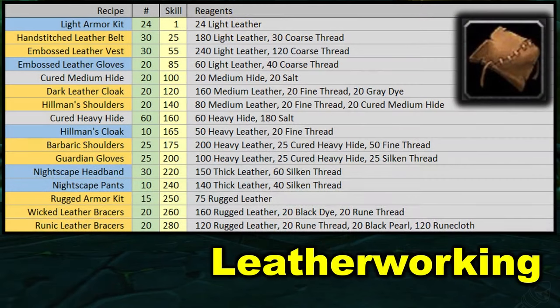For leatherworking, we're starting out with light armor kit. We just need to craft enough of these to get up to 25 skill. The blue highlight means that it's a filler item — it's not actually something great to sell, but we need to do it to skill up. The orange highlight for hand stitch leather belt means this is a waylaid supply item.